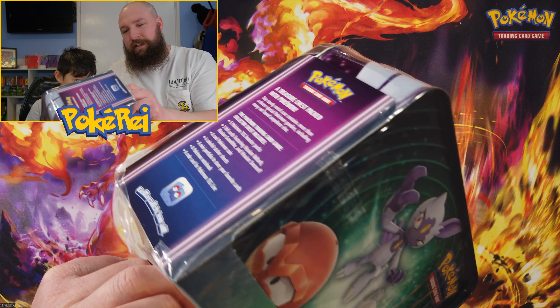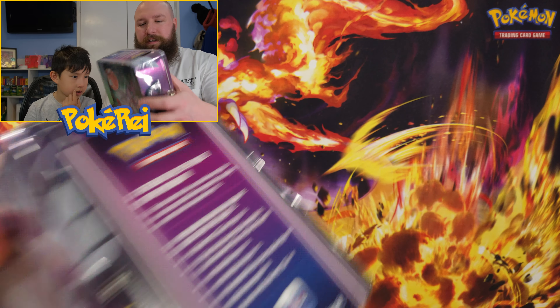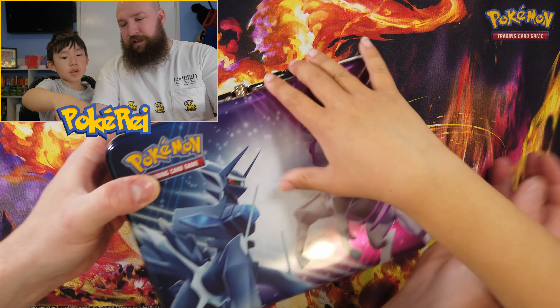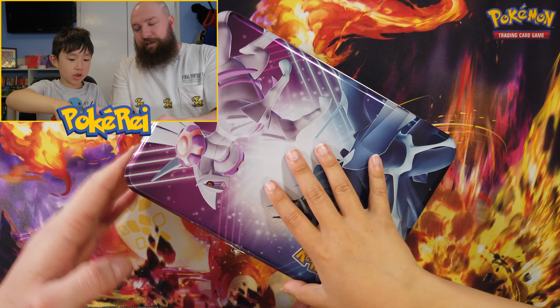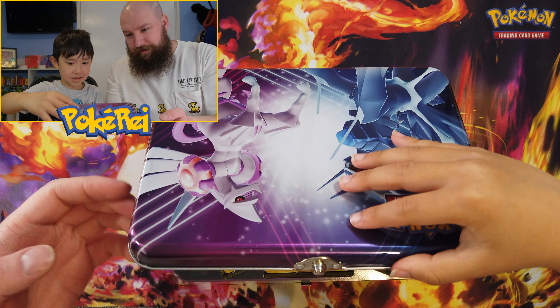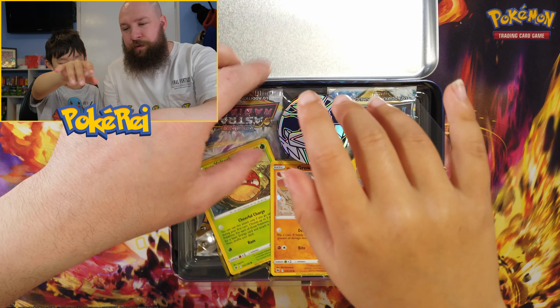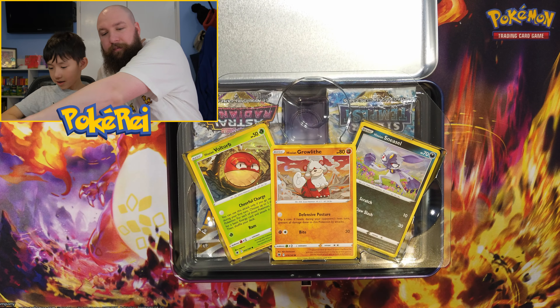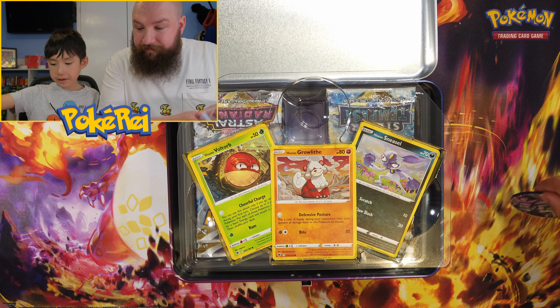I think we bought this at the Pokémon Centre in London. Let's get it open. Can I open the lunch box? I already opened it. There's a Dialga coin! So we've got a nice coin there. That's nice.